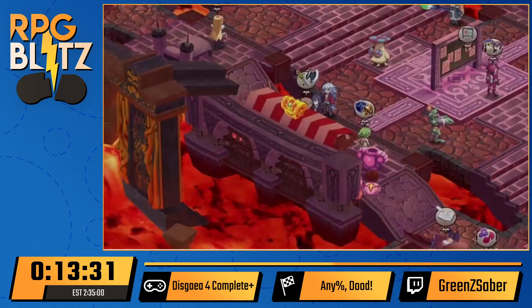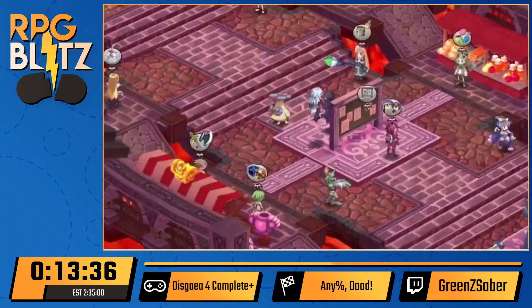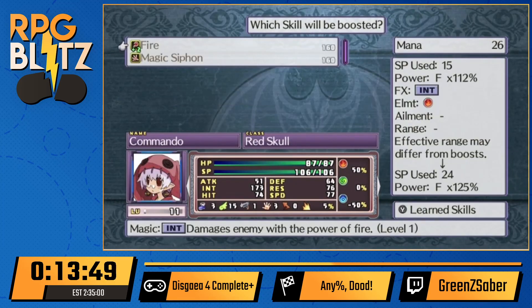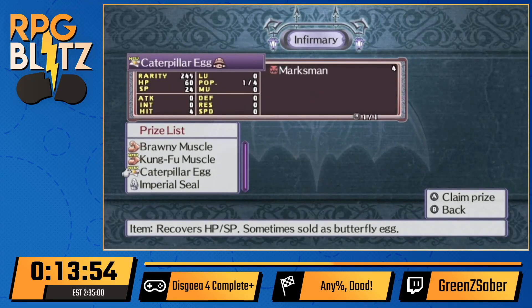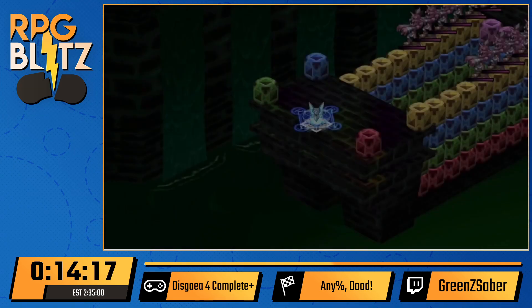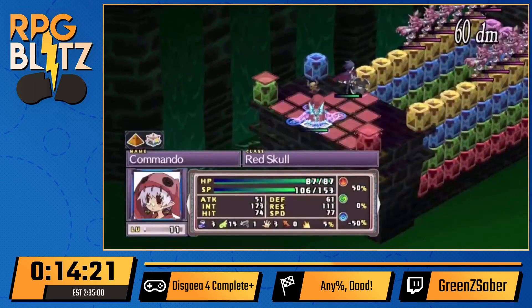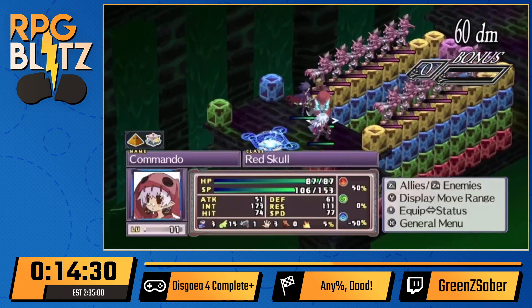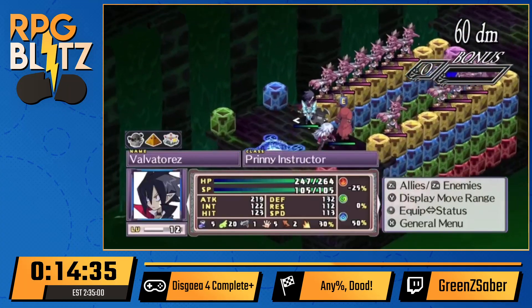With two-panel AoE you can use it to extend your range — it costs more SP but the two-panel AoE's SP usage is not too bad. He bought a few things to get the shop rank up and then went back to campaign to pass the 'more expensive stuff' bill. To buy better equipment you need to buy enough to increase customer rank, then go to campaign and use mana to pass the bill, increasing shop rank so you can get better equipment. He also upgraded fire to plus two, giving a three-panel in-line AoE to kill three zombies at a time.